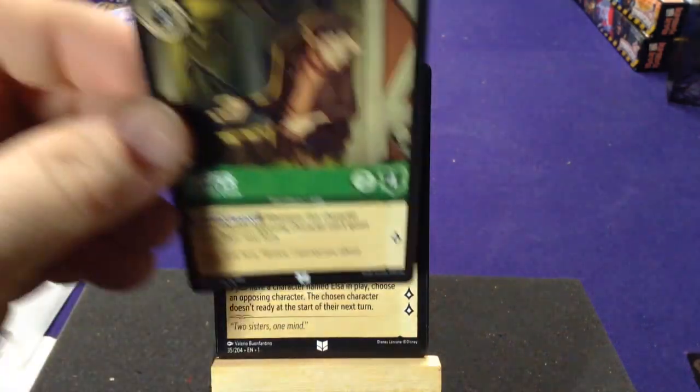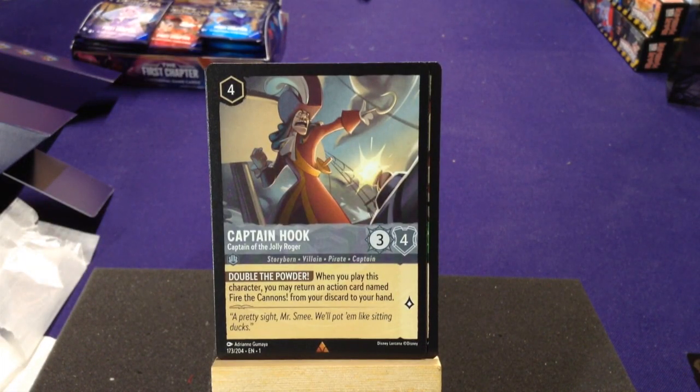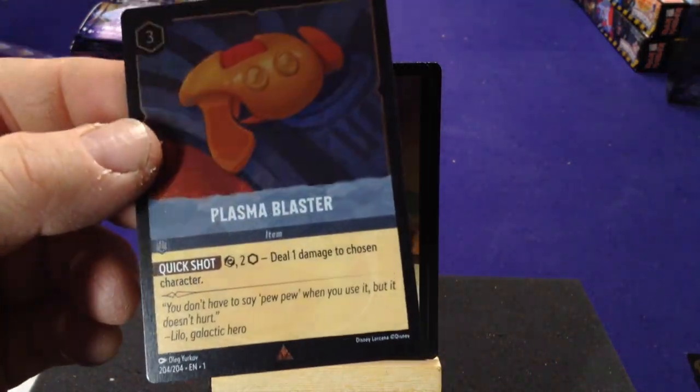Our next uncommon is Jasper, the Common Crook — Puppy Napper: whenever this character quests, an opposing character can't quest during their next turn. Nice. Our first rare is Captain Hook, Captain of the Jolly Roger — Storyborn Villain Pirate Captain. Double the Powder: when you play this card, you may return an action card named Fire the Cannons from your discard pile to your hand. It's neat but also kind of sucks in a collectible card game because now you have to find that specific card — luckily it's in one of the starter decks. Our second rare is Lilo, Making a Wish — Storyborn Hero, one cost, two lore is pretty nice.